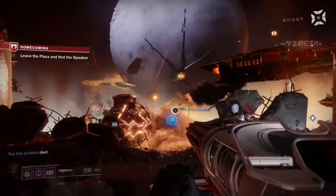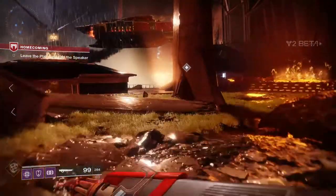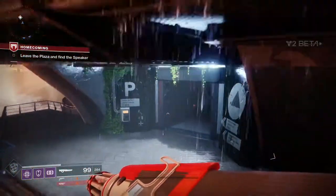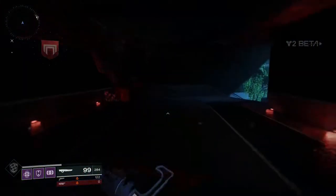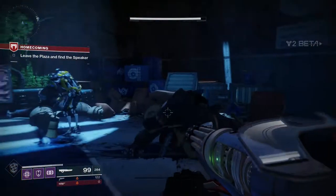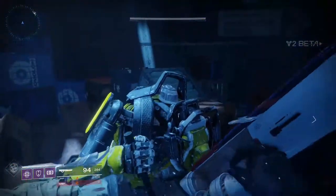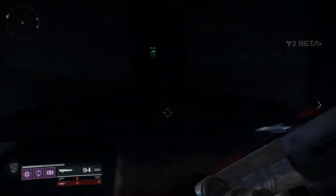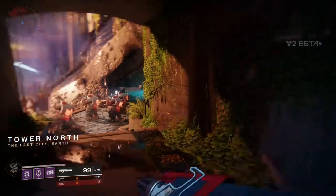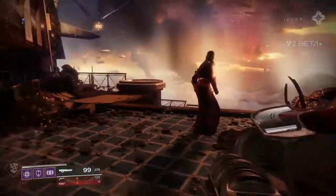If you enjoyed this video feel free to give it a like and leave us some comments about any cool stuff you might find that we didn't. In the alpha and beta for the original Destiny, once they unlocked the Moon we found the underground Hive base and lost our minds — it was the greatest experience ever. So let us know if you find any secret areas in the strike or elsewhere. Subscribe to our channel for more content, especially more Destiny 2 — we have a lot coming once the game is released.